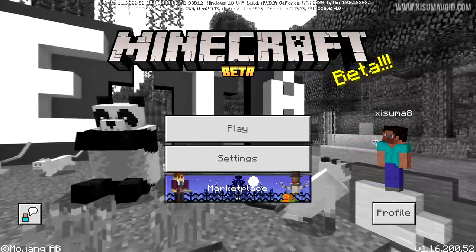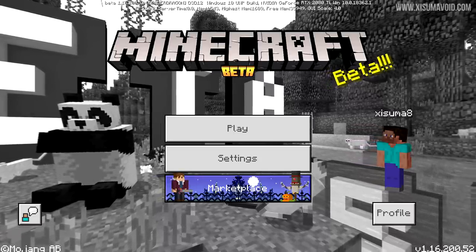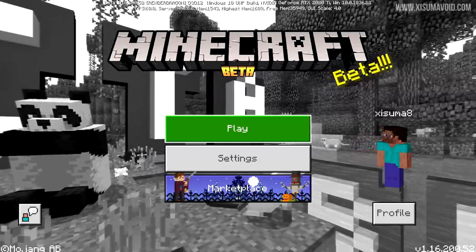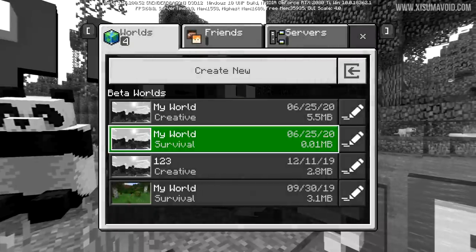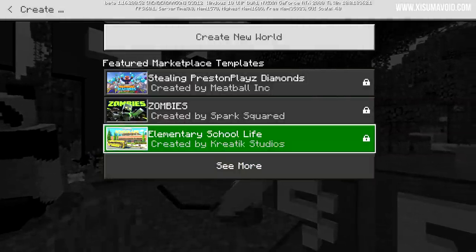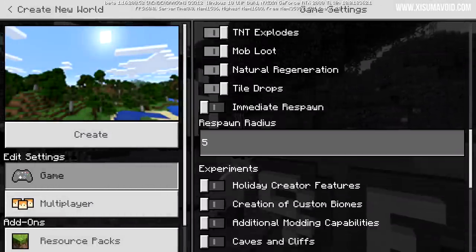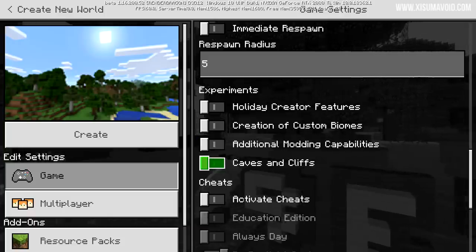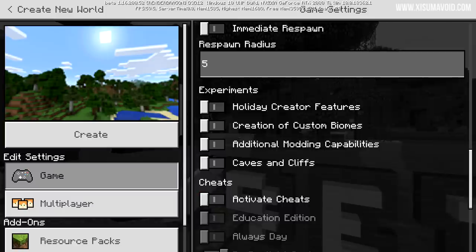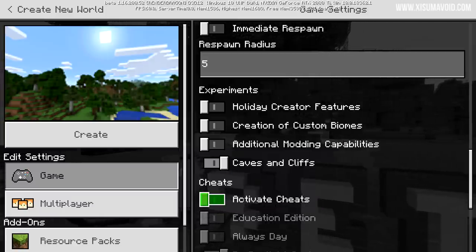This beta is looking at features from the Minecon vote that happened a couple of years ago: to overhaul mountains, add snowier snow, and add the goat mob. Inside the world creation menu there's an experimental settings section, and Caves and Cliffs is the 1.17 update - you can now toggle different experiments separately.